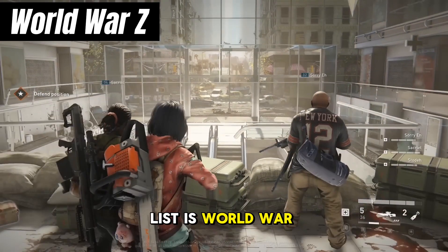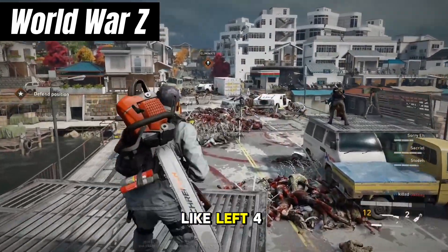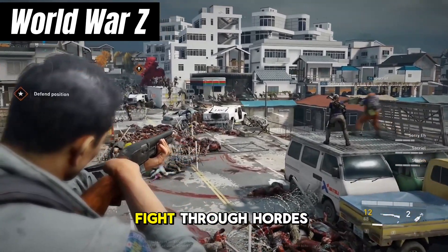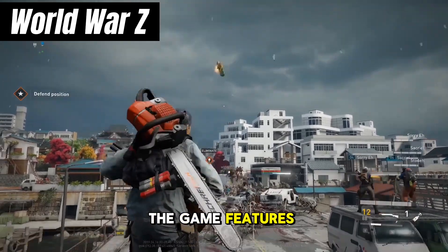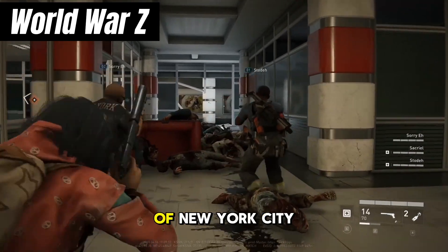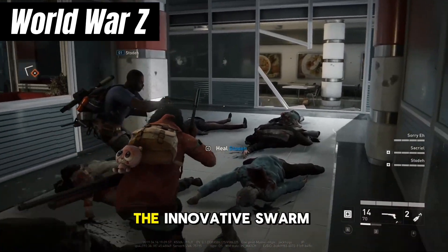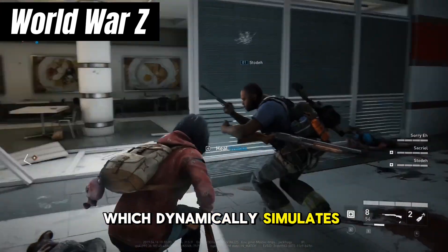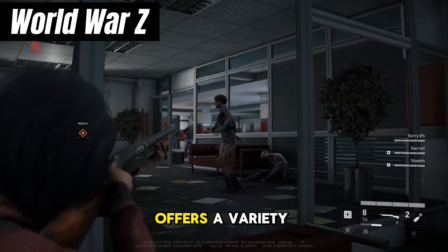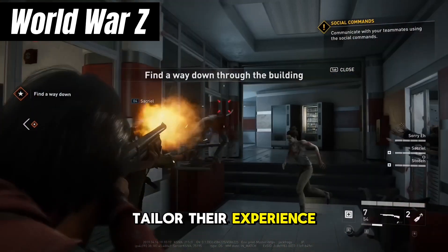Kicking off our list is World War Z, a game that throws you into the chaos of a global zombie apocalypse. Much like Left 4 Dead 2, World War Z emphasizes cooperative gameplay as you and your team fight through hordes of undead enemies. The game features intense, fast-paced action set across various locations around the world, from the streets of New York City to the desolate landscapes of Russia. World War Z introduces the innovative Swarm Engine, which dynamically simulates thousands of zombies on screen at once, creating truly epic battles. The game also offers a variety of classes and weapon customization options, allowing players to tailor their experience to their playstyle.